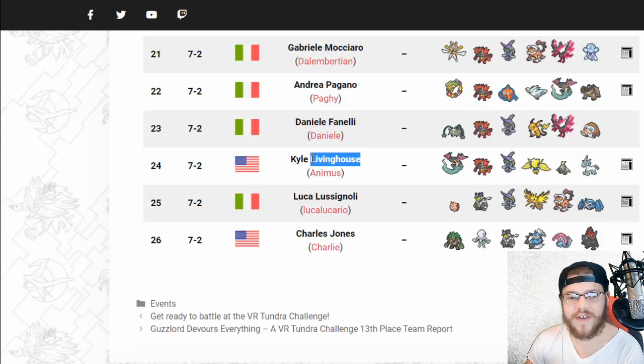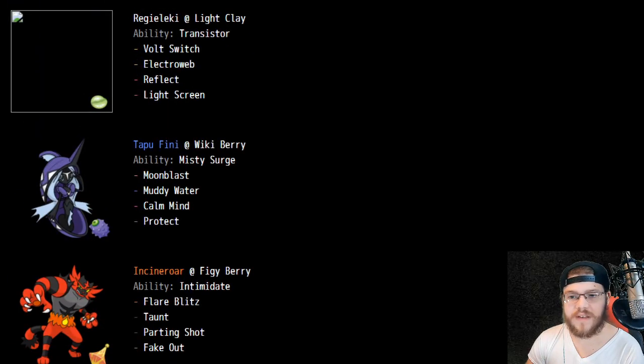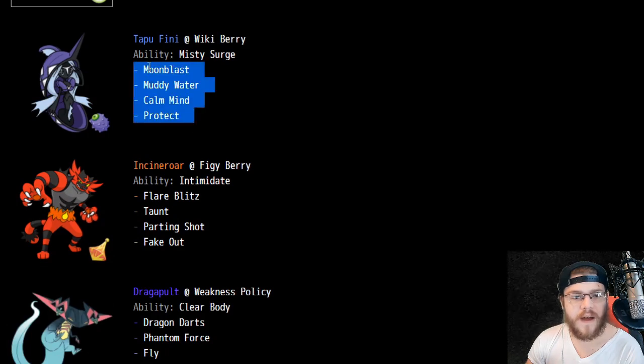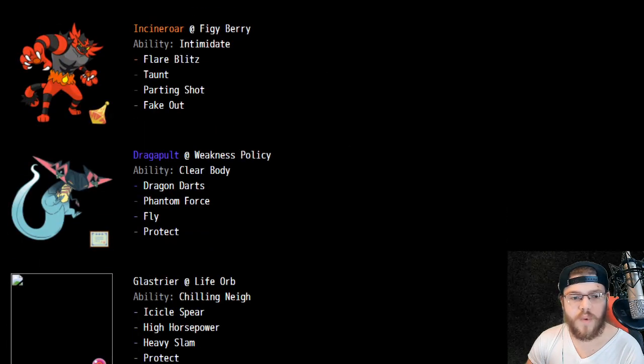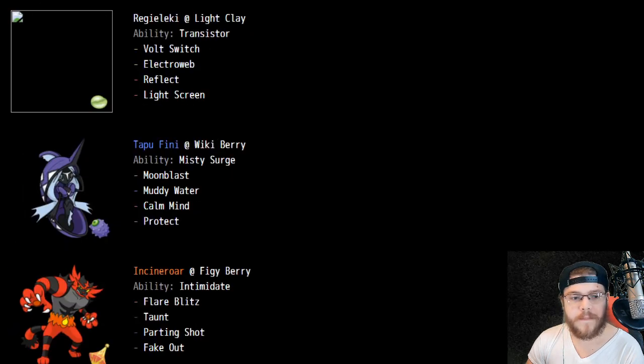Next we've got Kyle Livinghouse — love to see it. We've got Dragapult with the Glastrier-Dusclops. Pretty standard stuff here, but definitely standard because of how effective it is. Light Clay Regileki with dual screens, Electroweb, and Volt Switch — pretty cool. Calm Mind Tapu Fini — nothing too wild. We also have Weakness Policy Dragapult, which is a little interesting.